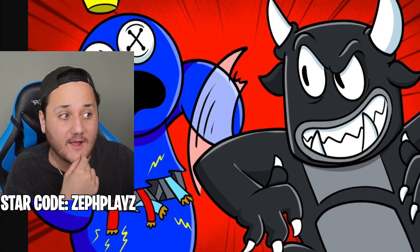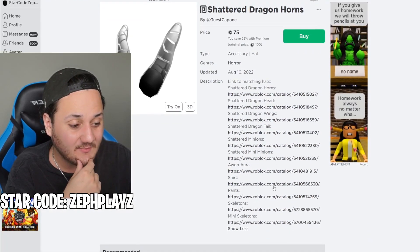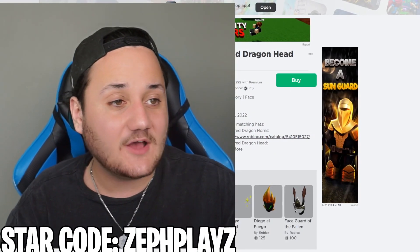Oh wow — wait, insane! Oh my goodness, they got wings, they got tails, they got minions! They have like a whole set to go with it. Shout out to this guy — I love when people do sets on their items, it makes it so much easier.